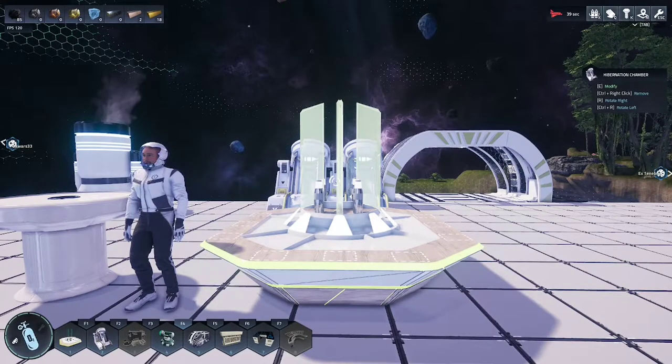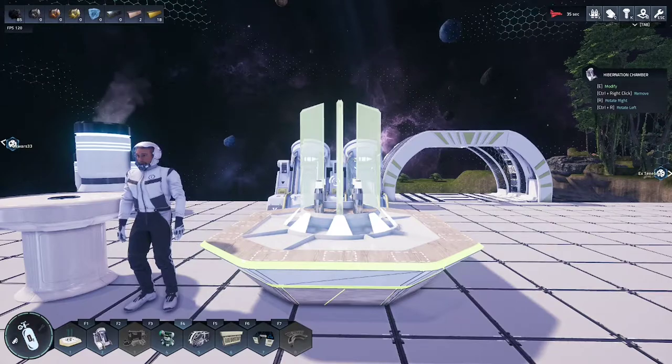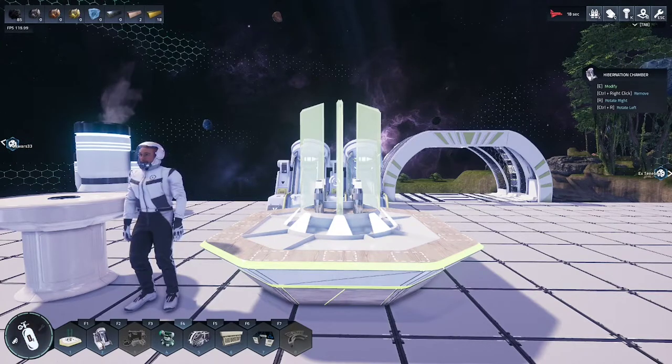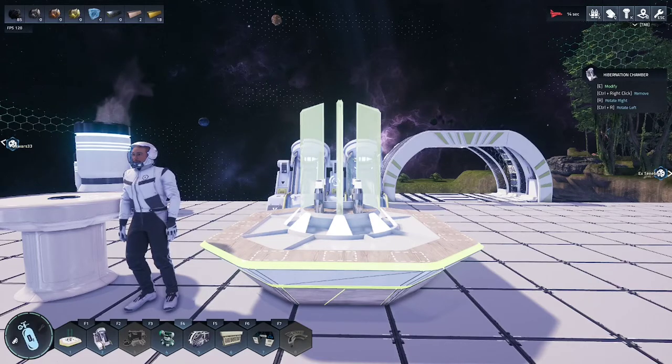And that is how you set up the docking station properly and wait for your astronauts to assist you in research. Tune in next time to see where we place the astronauts for research, mining, farming and more. As usual, I love you guys — I'll see you next time.